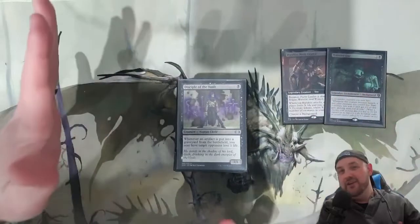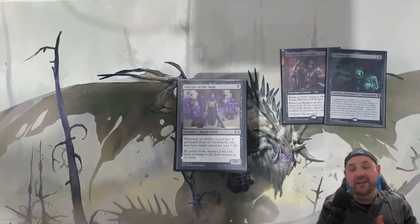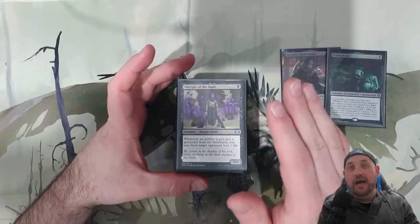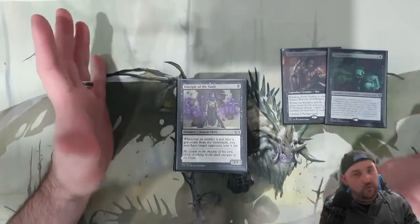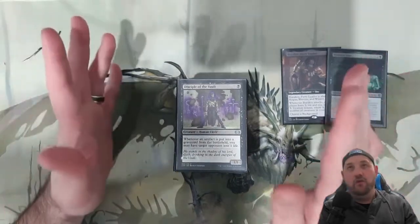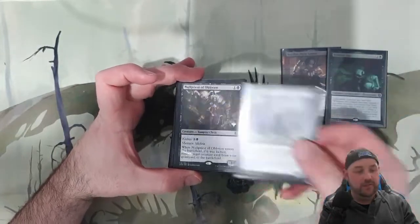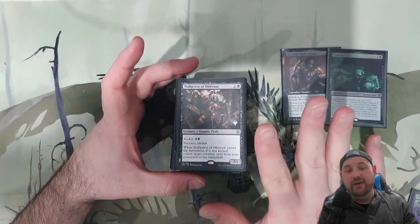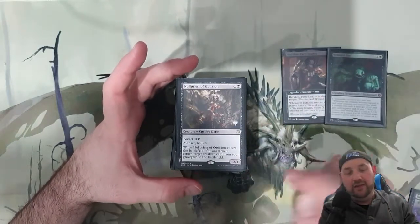First up: Clerics. I kept the deck building so I wanted seven of each — an even number of each Party member type. Starting with Clerics: Disciple of the Vault is a nice cheap one. Artifacts going to the graveyard for your opponents is great, but our treasures will also be going to the graveyard, so doubly great. It adds a little bit more reach on top of Burakos. No Priests of Oblivion — just a simple Cleric that can come down cheap before Burakos, so when Burakos attacks we can swing out and start getting those treasures.